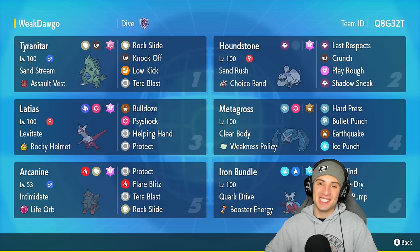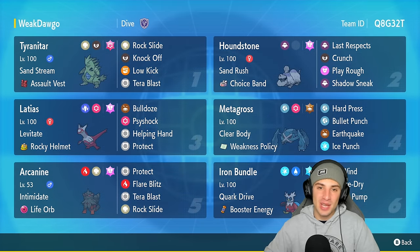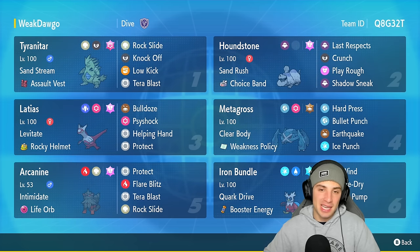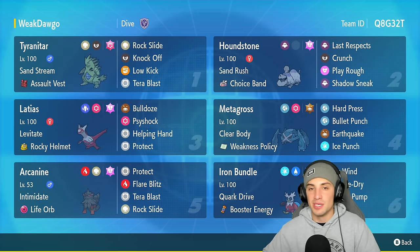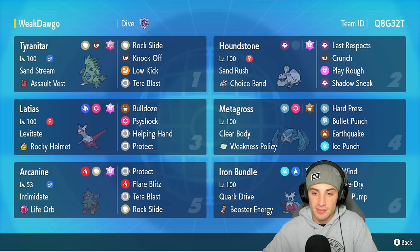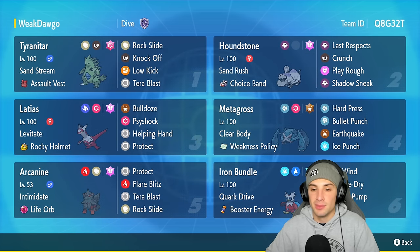What's going on YouTube, Jeans here and welcome back to the channel. In today's video we are going to be showcasing Metagross in Regulation F. Metagross in past years has been phenomenal on the ranked and competitive scene, and I feel like nothing is going to change come January when it's allowed to be used in ranked. Metagross is holding the Weakness Policy as its item and has Clear Body as its ability.